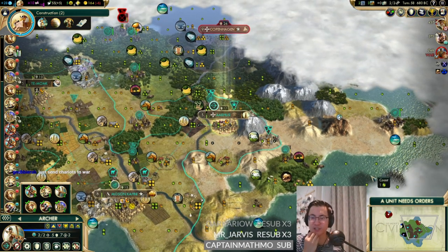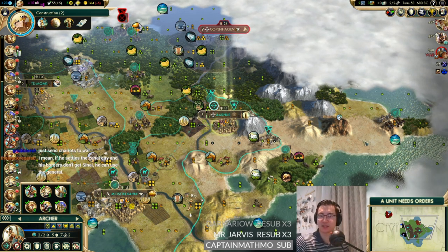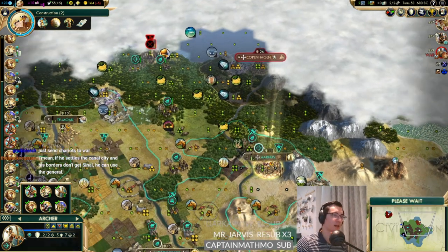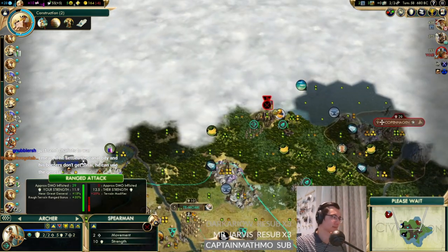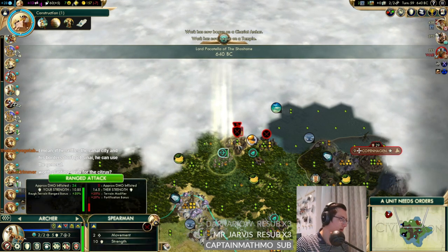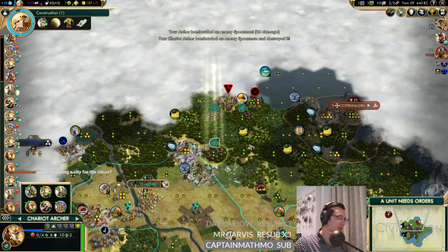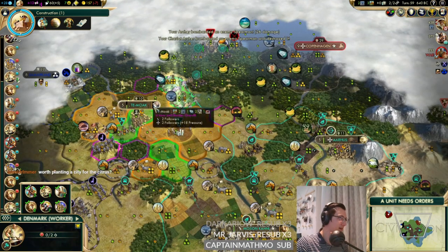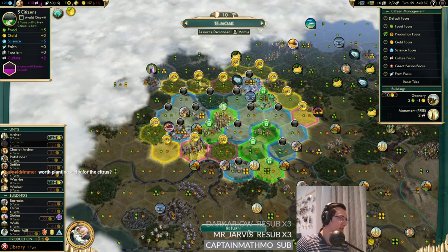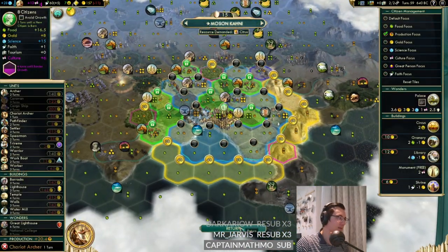We've got so many workers it's unreal - all these workers we've stolen from Denmark. We almost should just sit here and train on Denmark's units as they come out toward us. Maybe we can drop a unit in each of these cities somehow. All I know is I want Copenhagen - I don't know how we're going to get it yet. Apparently we need three units to come deal with this barbarian camp. Is this still finishing next turn on the library? It is - but there's a massive negative gold per turn now.